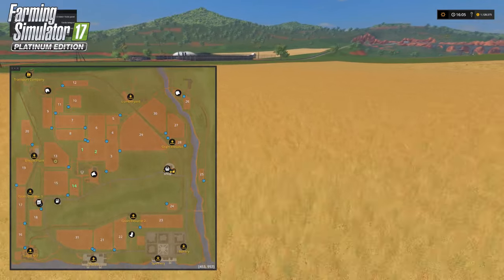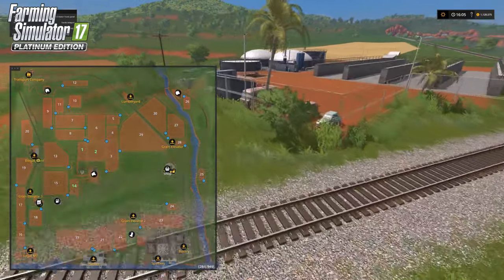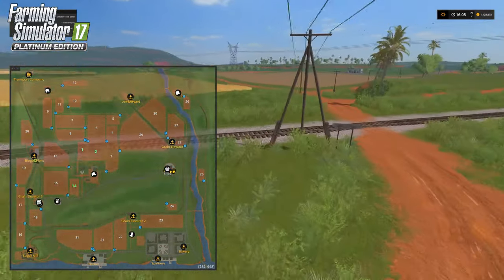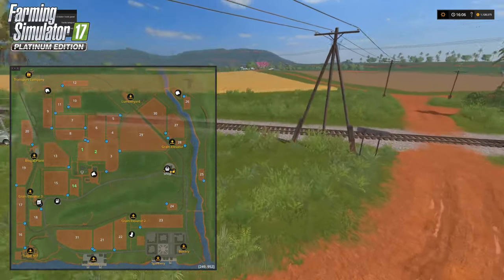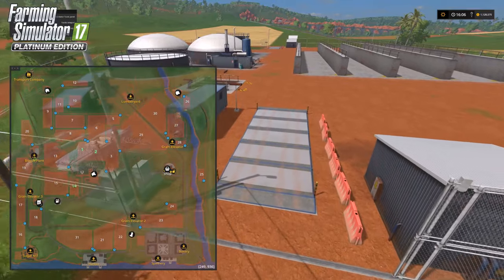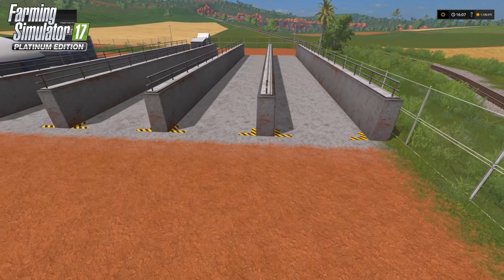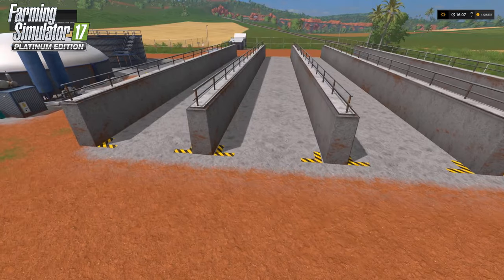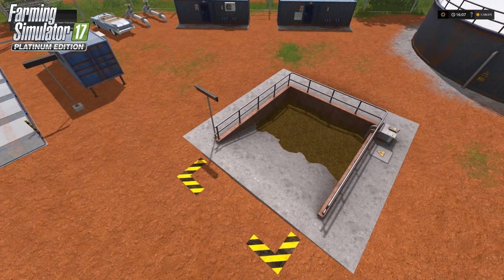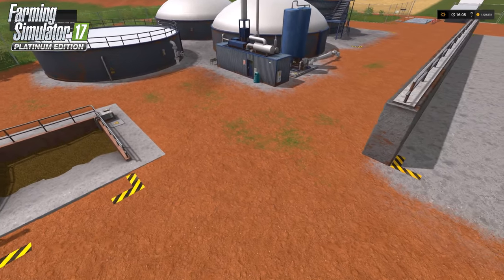Most of the fields here are fairly small but you can do everything — multi-fruit, sugarcane, silage, and everything else. Besides biogas and the main pig farm, we've got sheep, pigs, and lumber. All these palm or coconut trees can be taken down — there are lots of ridges with trees that can all be harvested and taken to the lumber yard with the Scorpion King. There's also a fairly large silage bin area and a new-style loading area with conveyor belt access.